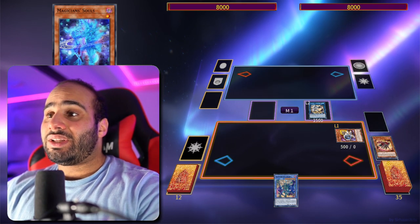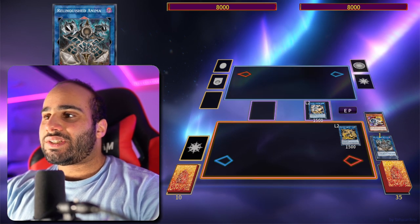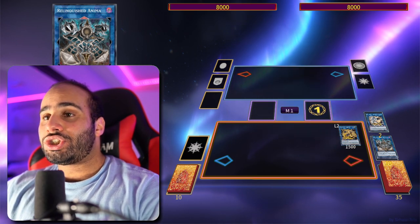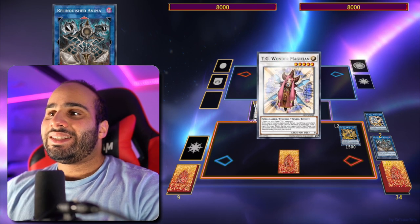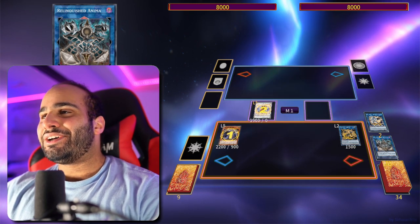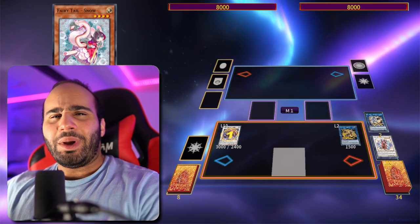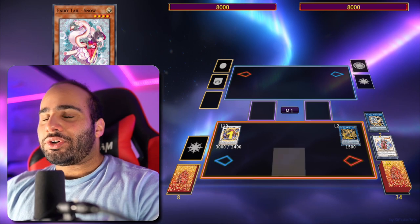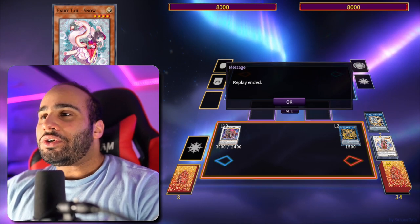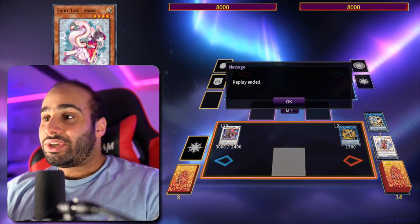Chain link one, chain link two — you search Illusion of Chaos and foolish for Fairy Tale Snow. Make Needle Fiber, summon Jet Synchron, make either Link Ahrima or Relinquished Anima, then discard any card to summon back Jet Synchron, make Artifact Dagda. On your opponent's turn, tag out Needle Fiber into TG Wonder Magician, trigger Dagda to get Artifact Scythe on the field, Wonder Magician pops the Scythe and you revive it. You quicksync into Baroness — not only do you Scythe-lock your opponent, you make an omni-negate and still have Fairy Tale Snow in the graveyard. That's combo one — just two cards, worst case scenario.